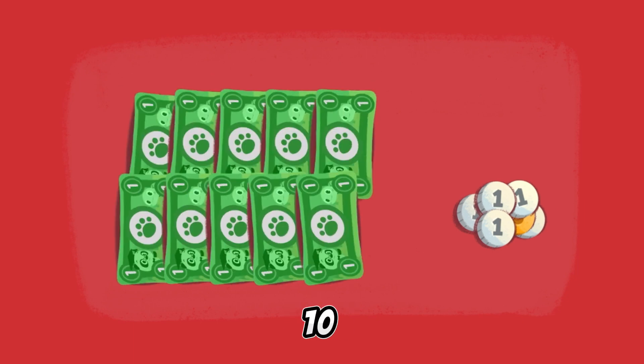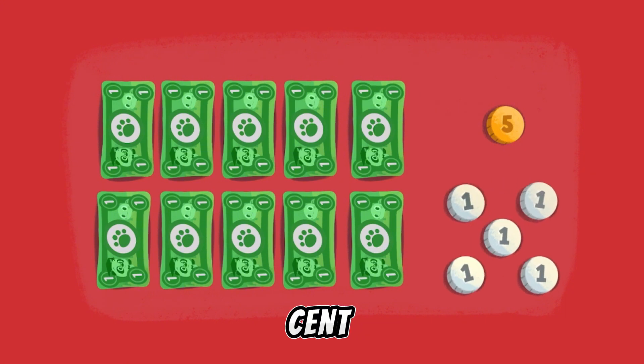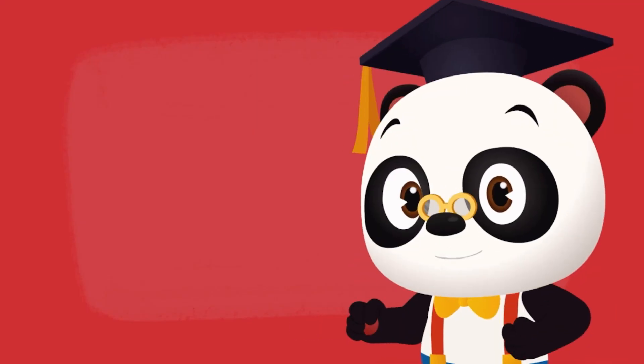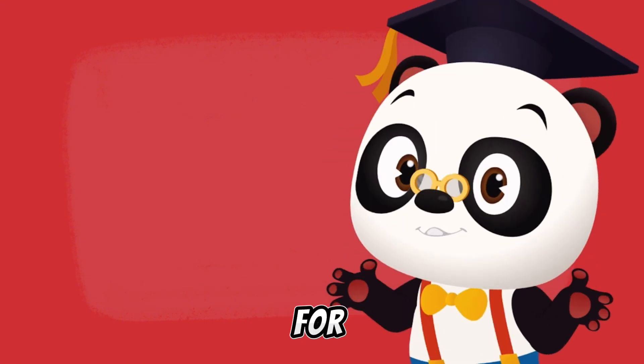So you have ten one-dollar notes, one five-cent piece, and five one-cent pieces. Now all we need to do is work out how many dollars and cents you need to give me. No worries, Toto. Can you help Toto figure out how much he needs to give me for his shopping?